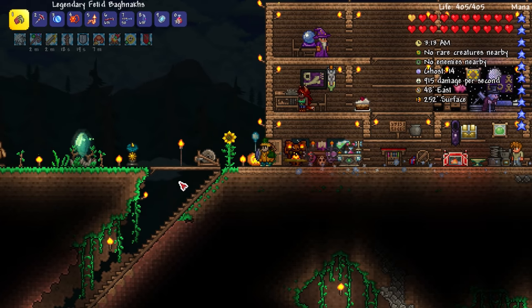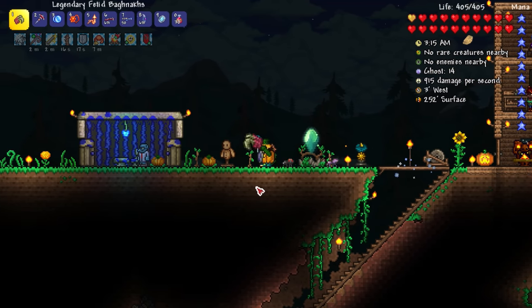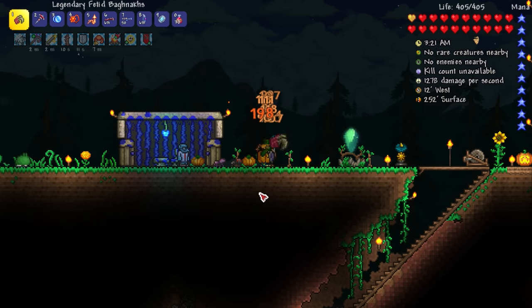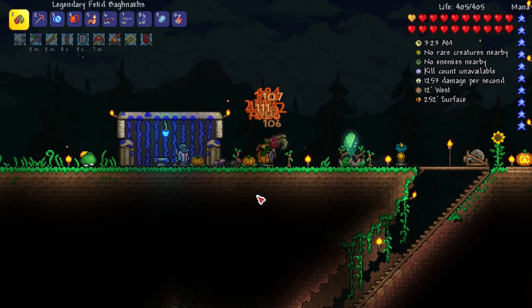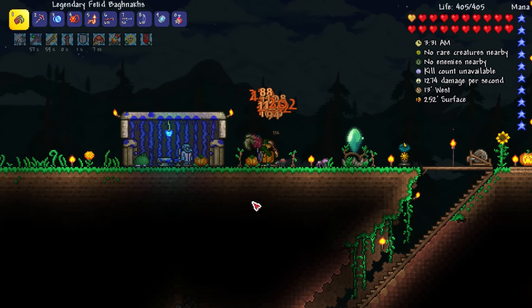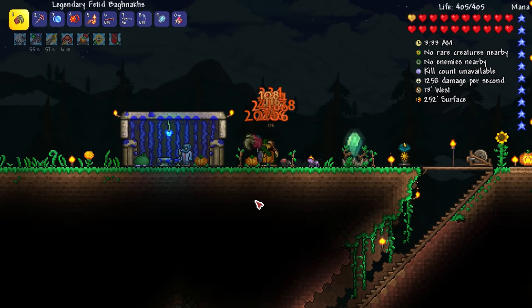Let's go test out the DPS meter. What are we at? Oh my gosh, it jumped up — I got a lot of crits right there, so it went up like 1400 or whatever. Our DPS went up about a hundred DPS, not bad average. My real DPS is like 1170, maybe like 50 to 100 depending on how many crits we get — it goes up and down.